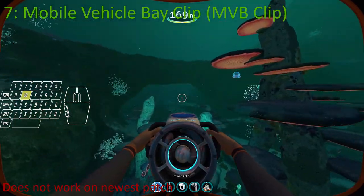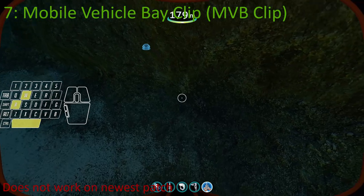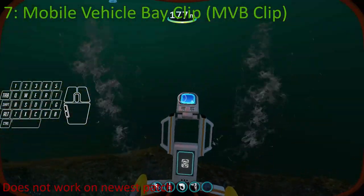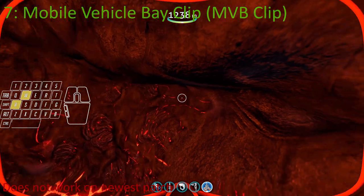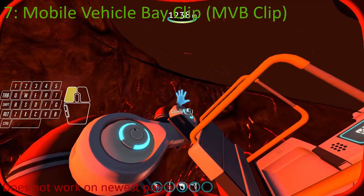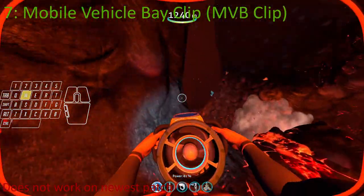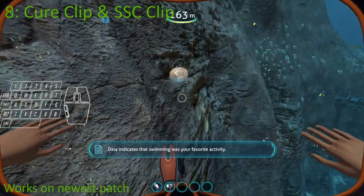Number 7 is the Mobile Vehicle Bay clip, also known as the MVB clip. This glitch abuses the collision of the MVB and terrain, making it so the MVB deploys inside the terrain and out of bounds. There are multiple setups for it in different locations in routes to line up with the MVB and climb it. This does not work in the newest patch unfortunately.